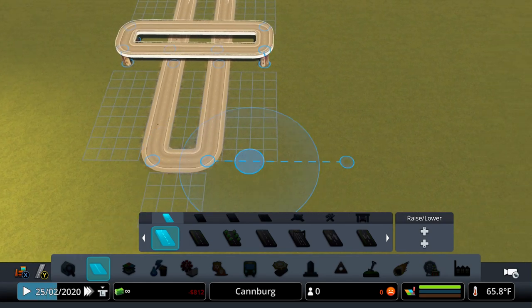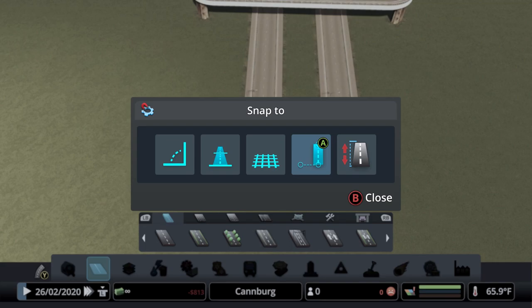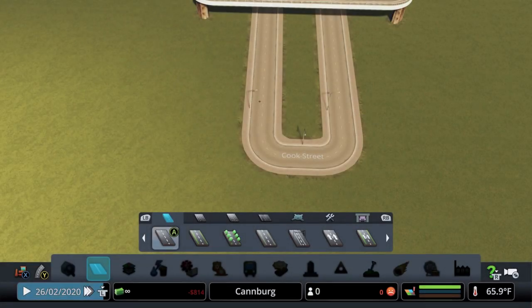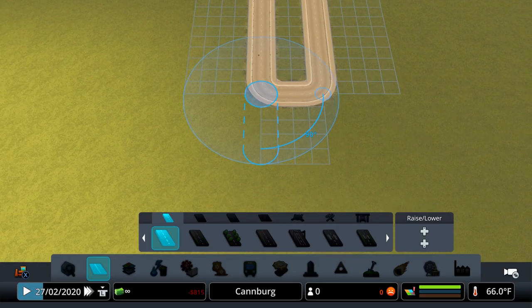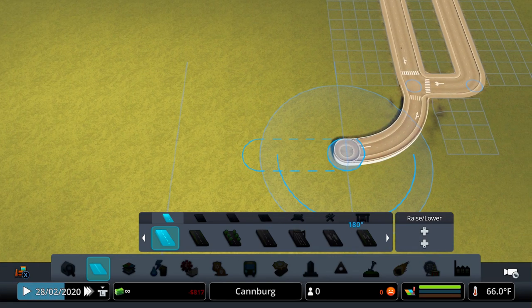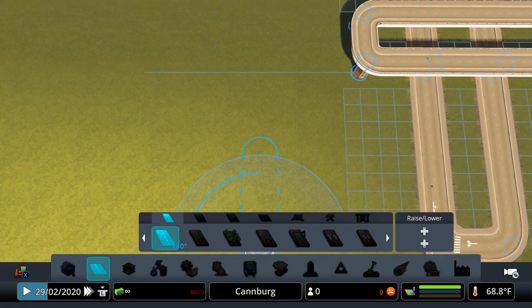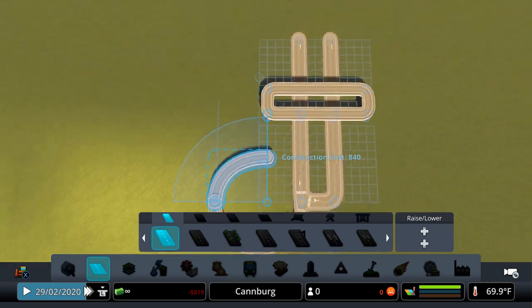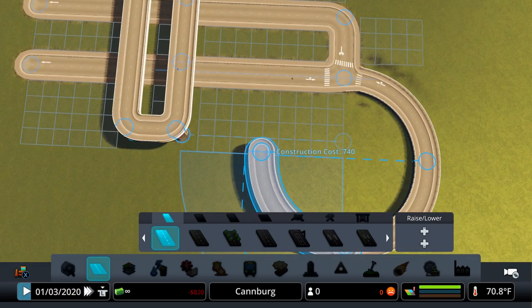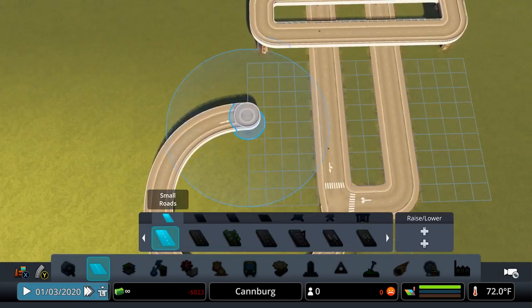Next, we get rid of the excess roads. We select our curved road and go into snapping options, setting it to the lowest elevation step — there are three levels, you start with the highest and go down to the lowest. With the curved road, we go out by half a unit, then another half, and raise it up by one using the d-pad. Then out by another half unit and up one more time, then another half unit and up one more time.